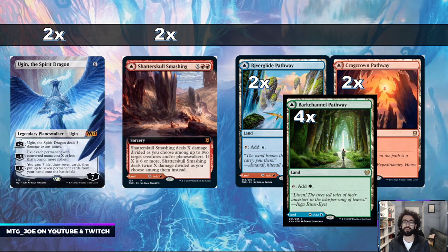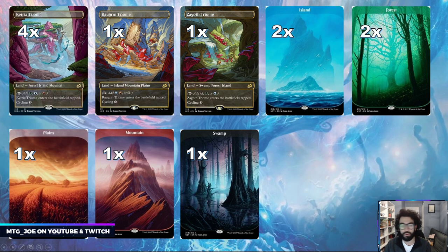For the mana base, we're playing two Shatterskull Smashings — the modal dual land — which we can use for removal or just bring in as a Mountain. We have four of the Simic Pathways since the deck is heavier on blue-green, plus two of each of the other Pathways. We're also playing four Ketria Triomes and some off-color Triomes in Raugrin and Zagoth — essentially the Jeskai and Sultai Triomes — giving us access to white mana. Rounding out the mana base are two Islands and two Forests.